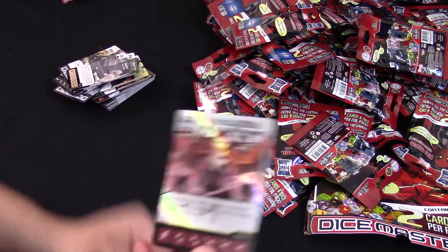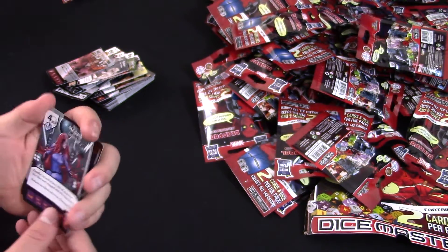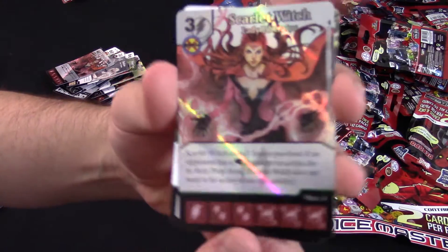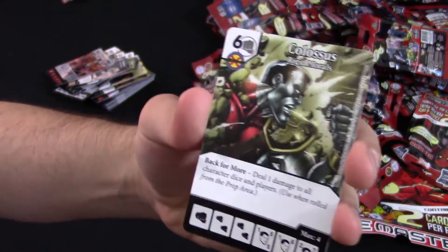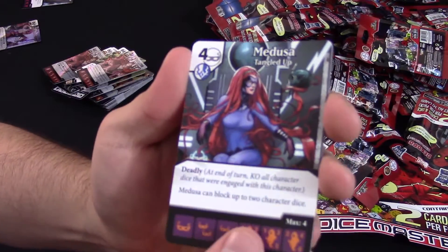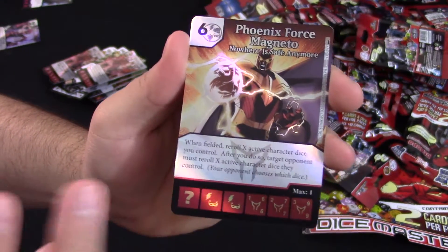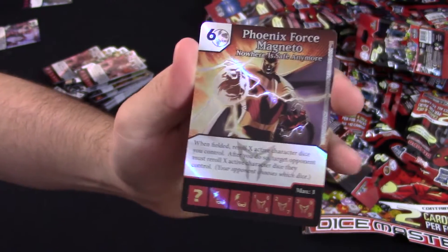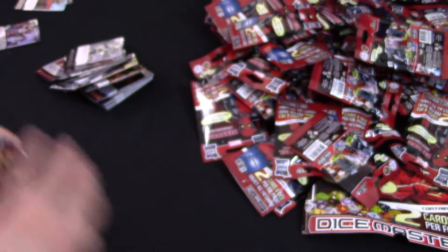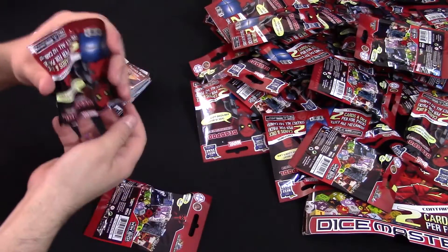Let's take a look at that Scarlet Witch. Come on, focus. And there's an uncommon to go with it — very cool. I just pulled something pretty cool: an uncommon foil and then Colossus — I think that's the first Colossus we've seen. Here we go — Phoenix Force Magneto. This is an ultra rare, one of the two super rares we get, and it's the 'What If?' version. And it's foil. I'm pretty happy about that — that's a pretty solid pull. Got a Lady Deadpool there, foil Lady Deadpool common.